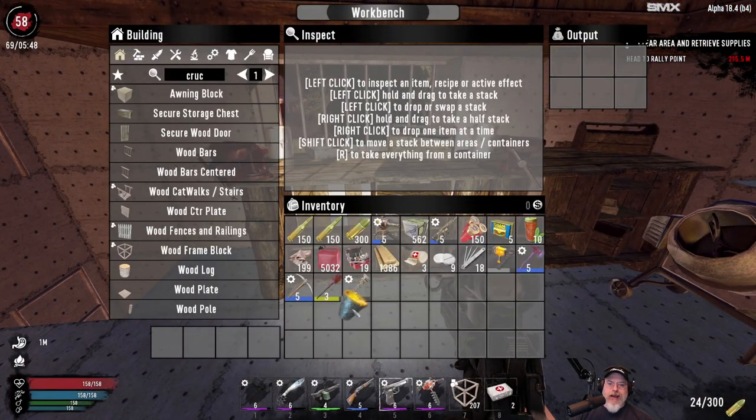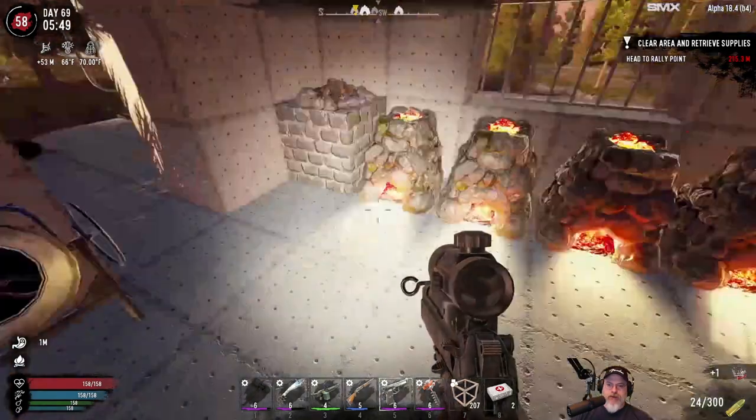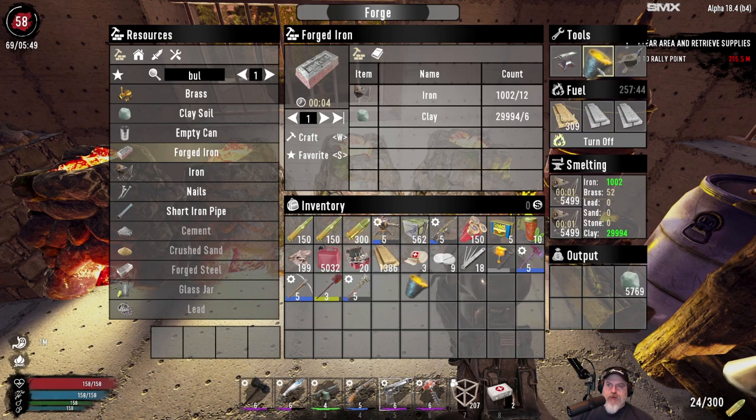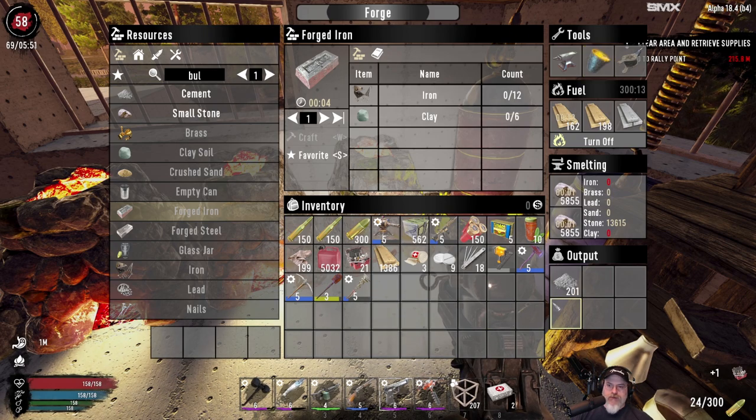We're back and I went ahead and decided just to make two crucibles because I've got the material for it, so why not? Even though at present I'm going to continue just making cement in the fourth forge, and we can always make more forges too if we feel like it's necessary.